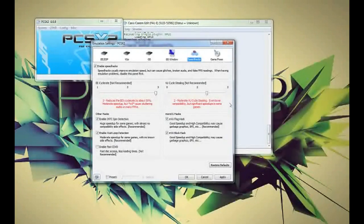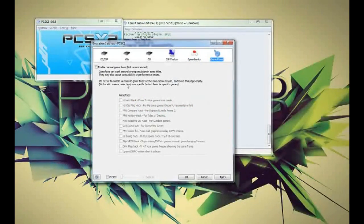I've put the VU cycle stealing up to 2. It says not recommended, but I've found this doesn't affect the game at all and it increases the FPS by like 20, so it is worth it. I didn't put it up to max because although it gave me about an extra 3-4 FPS, it did start showing graphical glitches. So no game fixes at all.